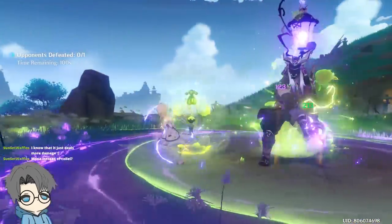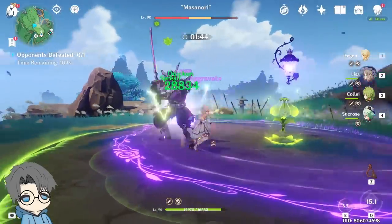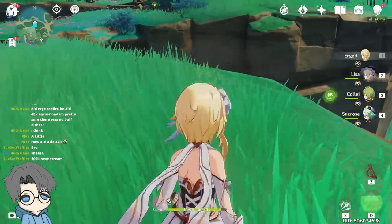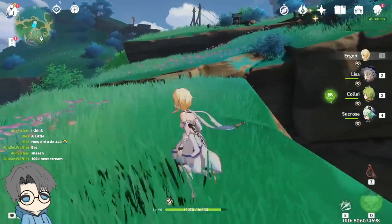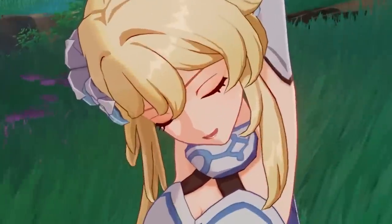Wait, did that work? Let's check the EM — 449. Okay, so that's definitely boosted. 66k! Yeah, I'm pretty satisfied with the damage right now. I wouldn't say she's a budget Nahida though, because I only say that if they're like a four-star version of the same element and same weapon type. So it's basically my Lumine as a Dendro Archon or some shit like that. Goodbye. Sheesh.